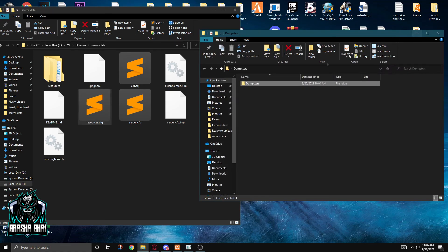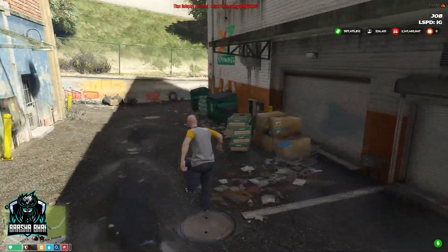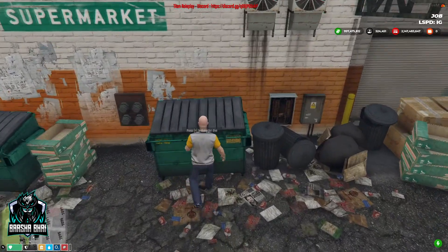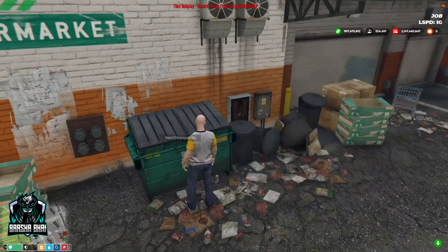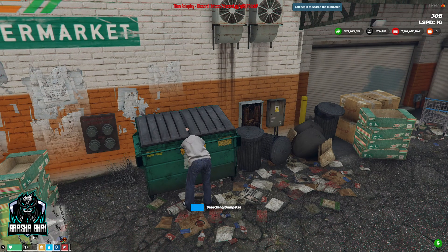Now we have to go to the FiveM server. Ok, so now I am in my FiveM server. See, the file is working perfectly — press H and it's going to start searching.